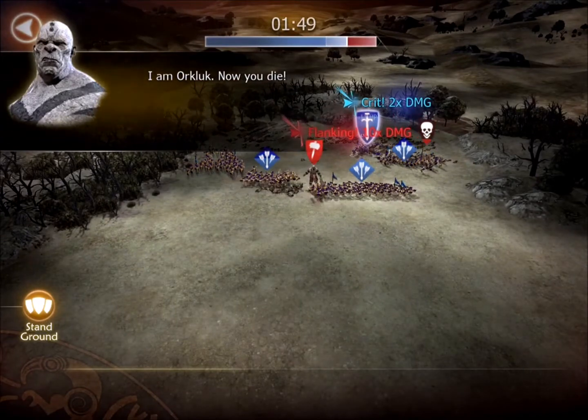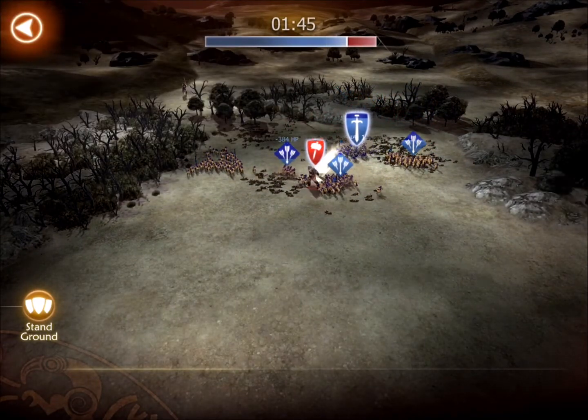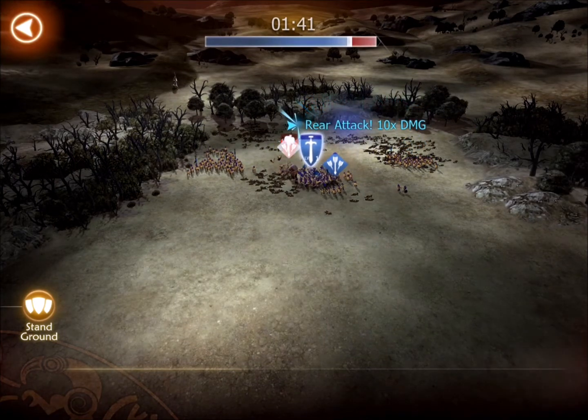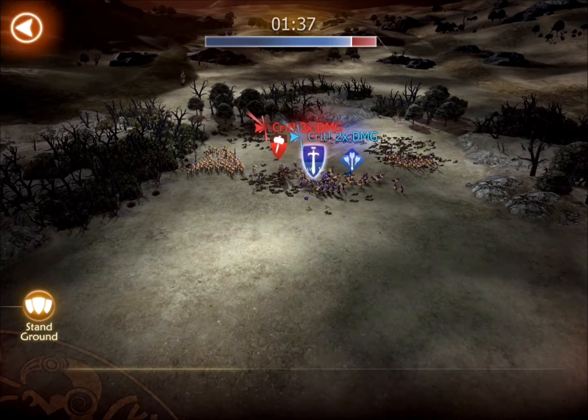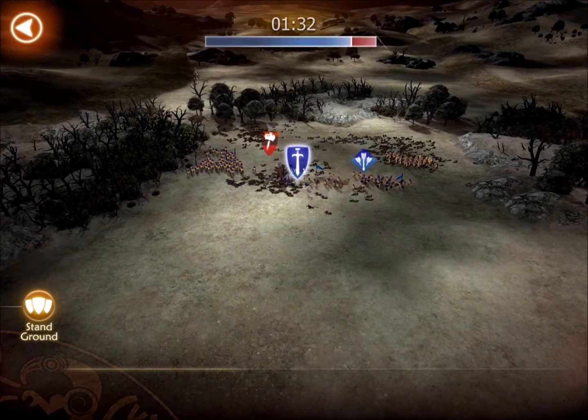You can see Orkluk drops down right in the middle — it's just going to decimate my archers. I try to pull troops back to engage him and then move the archers a little bit to the right, but this is wasted time. If the archers were in a better position they would be firing right away.